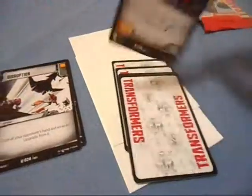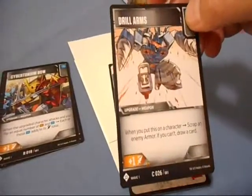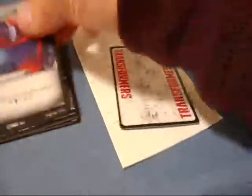Next package — Dinobot Swoop again, so I have a double now, but I'll keep it. Battle cards: Strafing Run, Disruption, Cybertronium Bow — that's interesting — Drill Arms, Damn it Rumble, can't you just not destroy stuff? Improvise Shield, Ready for Action — that's got a cool picture of Ironhide — and Crushing Size. I'm guessing that's meant for combiners.